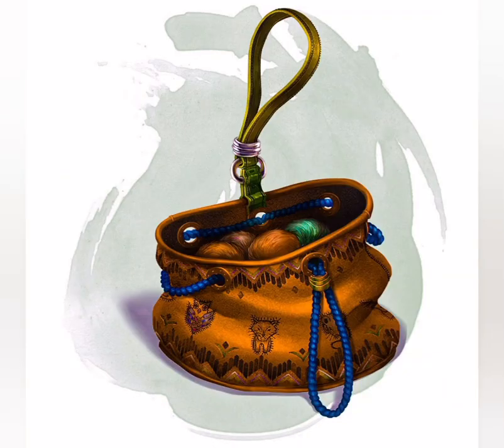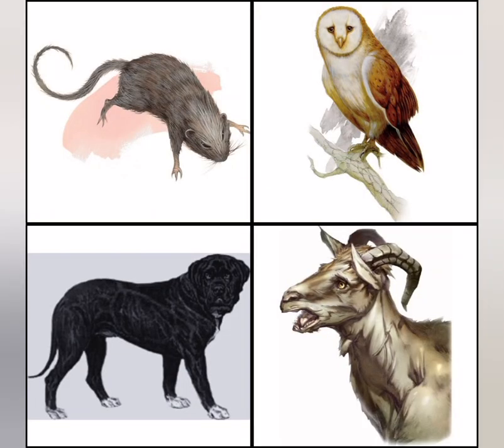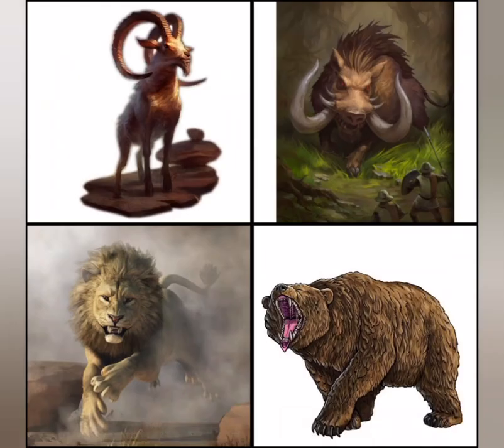The rust-colored bag has a rat, an owl, a mastiff, a goat, a giant goat, a giant boar, a lion, and a brown bear.